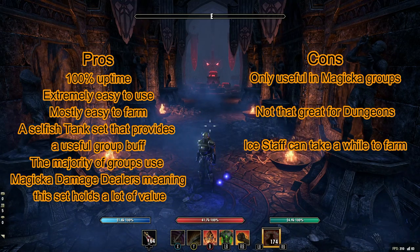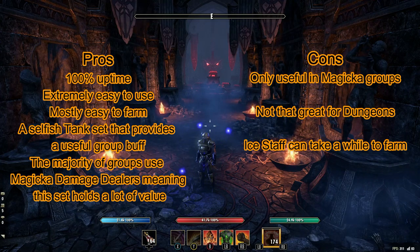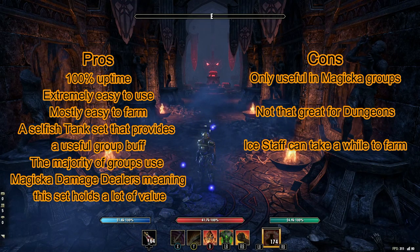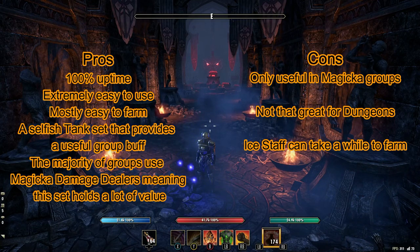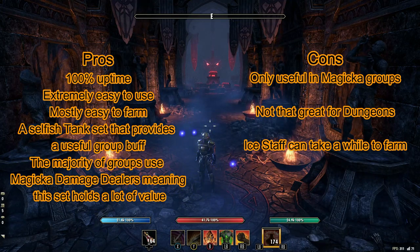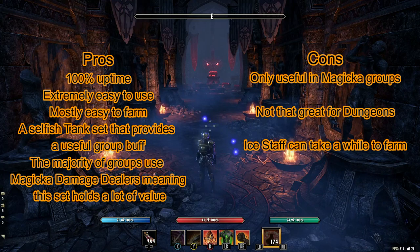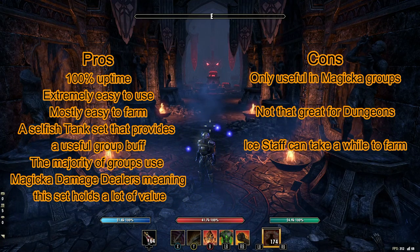The pros of this set: 100% uptime, extremely easy to use, quite easy to farm, it's a selfish tank set that provides a useful group buff, and the majority of groups currently use magicka damage dealers meaning this set holds a lot of value. The cons: it's only useful in magicka groups so stamina damage dealers won't benefit, the stamina version — the Hircine set — is not as good since stamina recovery isn't very useful for a tank, it's not that great for dungeon content so it's mostly for trials, and the ice staff can take a while to farm.